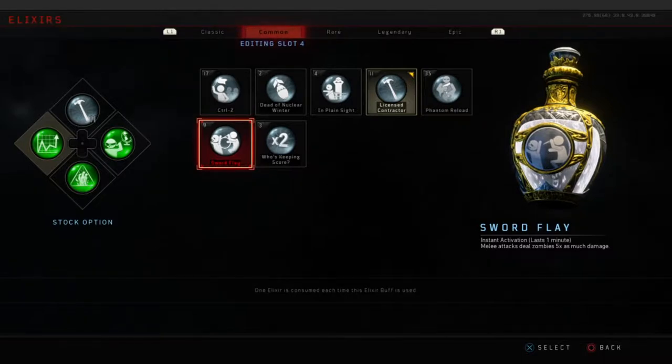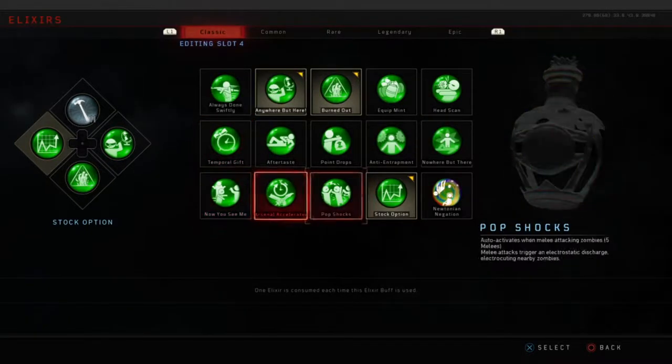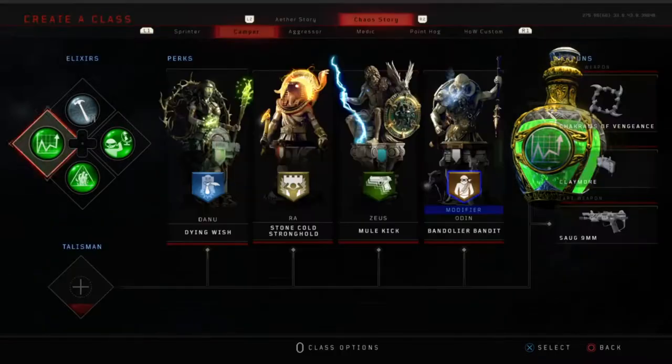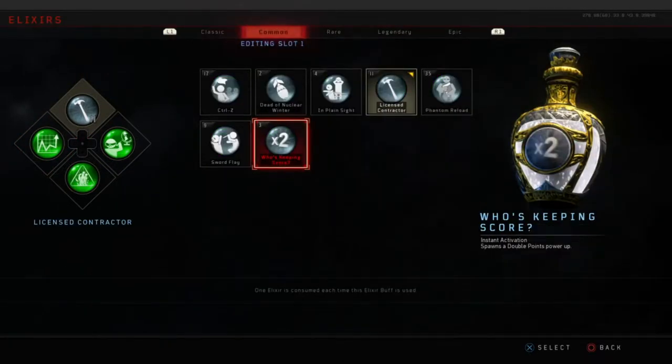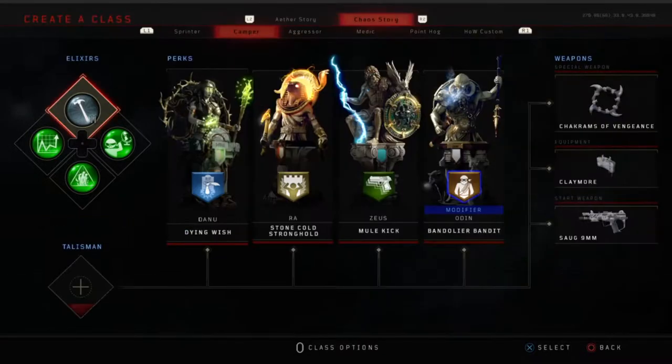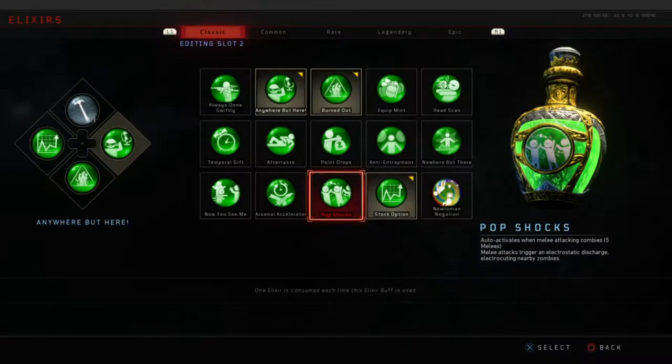First elixir today is Stock Option. Stock Option is essential for camping - you don't want to have to reload for as long as possible. It draws all the ammo you're shooting out of your backup magazines. Secondly, Carpenter - our first consumable elixir. It's just good to have an extra five seconds to reload when you actually have to, keeping all the zombies out and getting a chance to reload and start over.